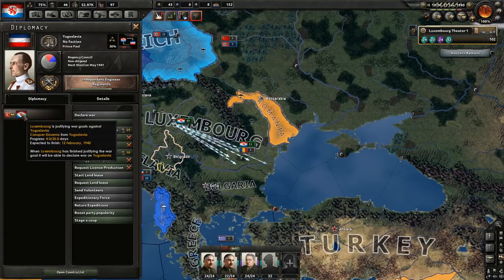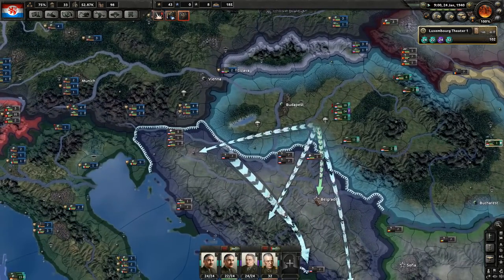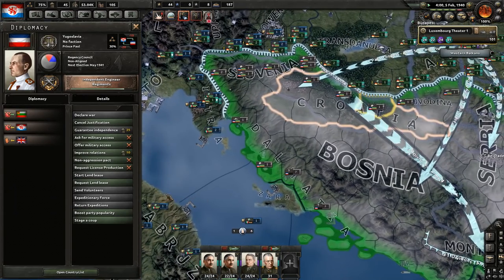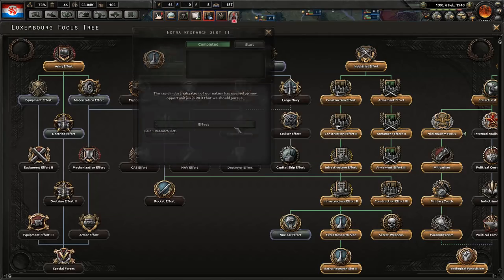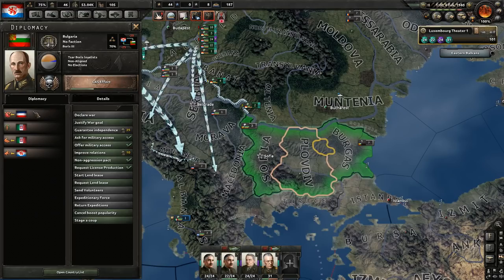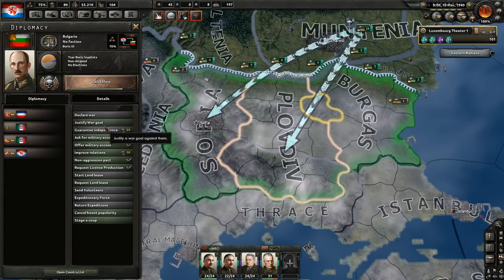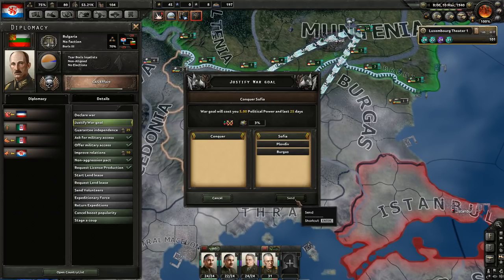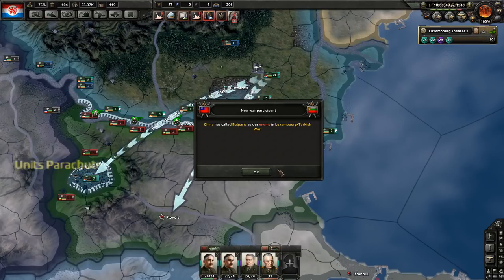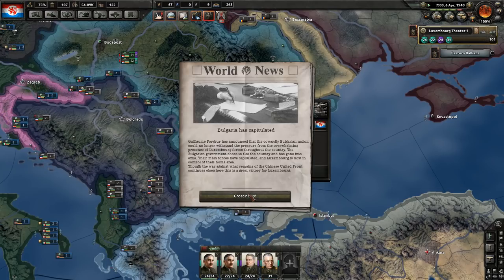We took all that land. Now, Yugoslavia — will you get guaranteed? Hopefully not. I am going to boost party popularity and make them more fascist. Japan has joined the Axis — that could cause us some trouble. A week left. We don't need Yugoslavia. Extra research — and all that means we move on to technology sharing. We do kind of need Bulgaria. Yugoslavia joined allies — interesting. This might be an opportunity, because since Yugoslavia joined allies and Yugoslavia is justifying on Bulgaria, Bulgaria should not get guaranteed if I do that as well. Let's try that. No guarantee. Let's go. They'll join the Chinese, but as long as Germany doesn't join the Chinese war, we're fine. And they have capitulated.